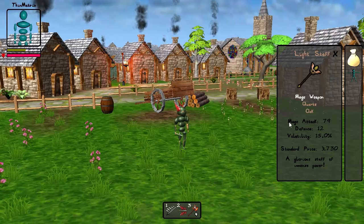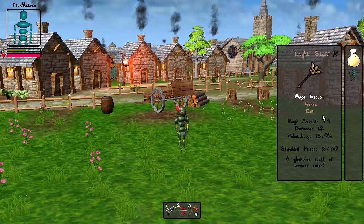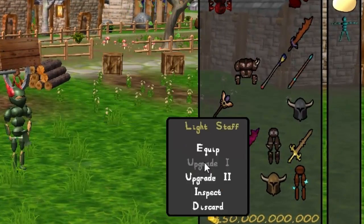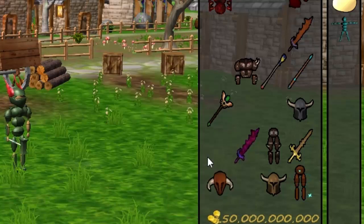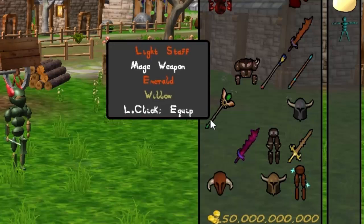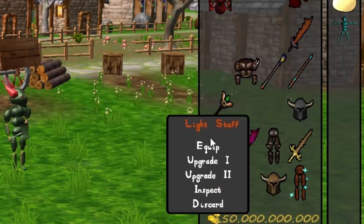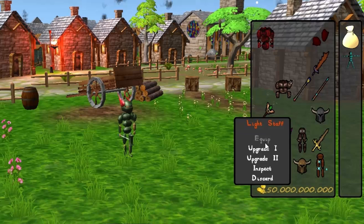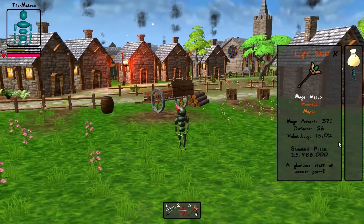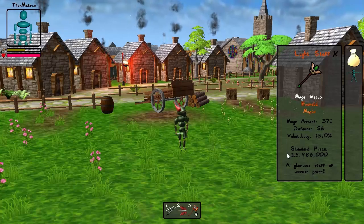This staff for example currently has a major attack of 79. Now let's upgrade the primary material a bit — you can see the gemstone material changing here. And because it's a weapon it also has a secondary material, so I can upgrade the wood in this staff a few tiers too. Now if I inspect the item you can see that it has a much higher mage attack, and it's also a lot more expensive than it was before.